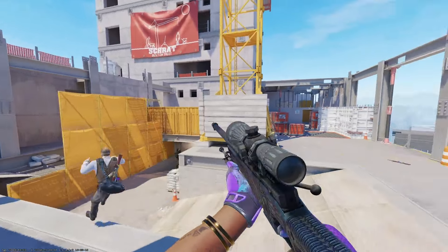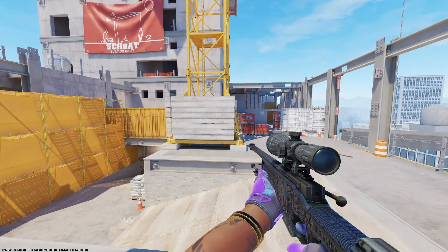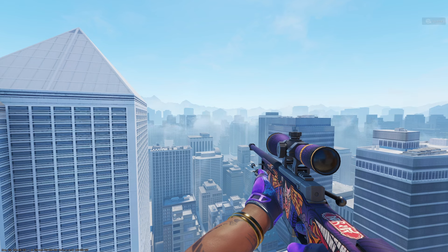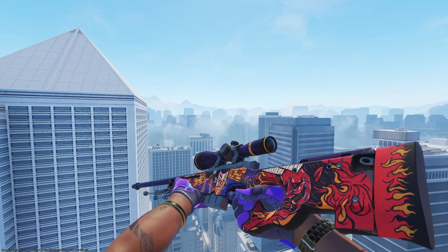I definitely think the AWP Exoskeleton is a great budget option for a purple themed inventory. Another great purple option for the AWP is the Oni Taiji in minimal wear condition, however it does cost $436. If you also have a super high budget, you can pick up the Lightning Strike, which is pretty much all purple. I personally think both of these AWPs look incredibly good in CS2, but for the price they are very expensive.